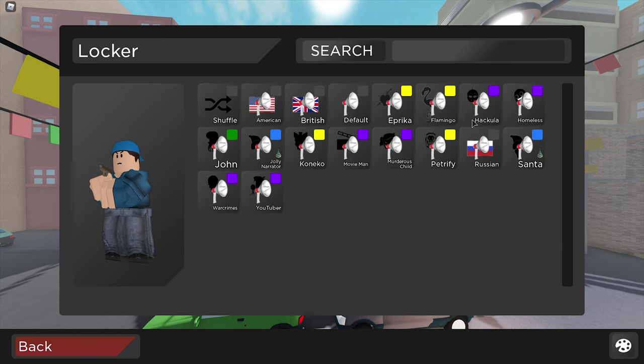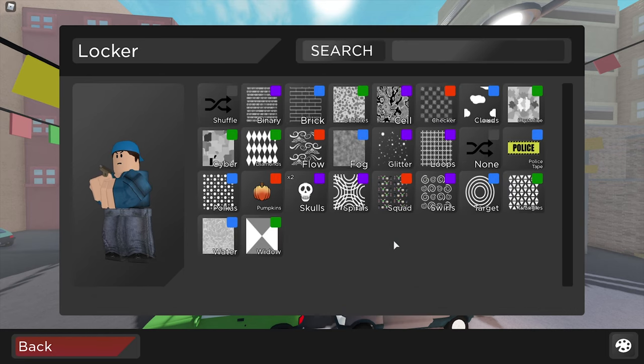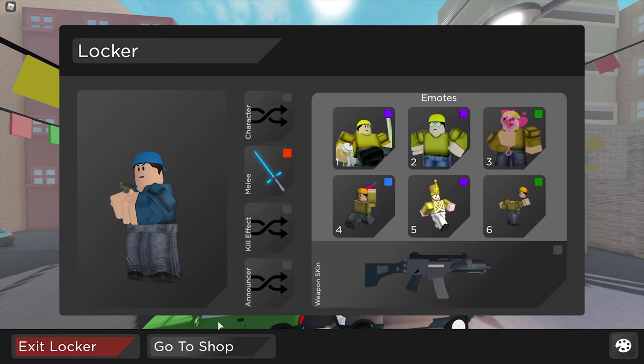Next up we have the announcers - nothing too special here, we have some code announcers and some event ones. Then of course we have weapon skins, but to be completely honest I don't collect these at all, so let's just skip over those.